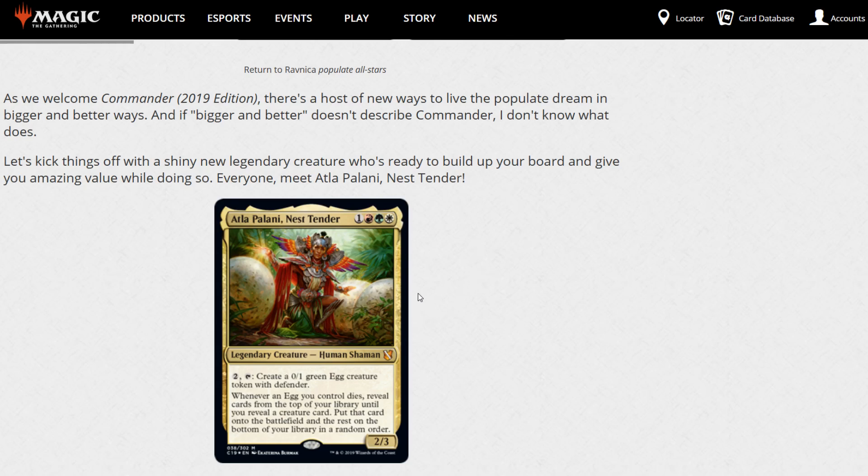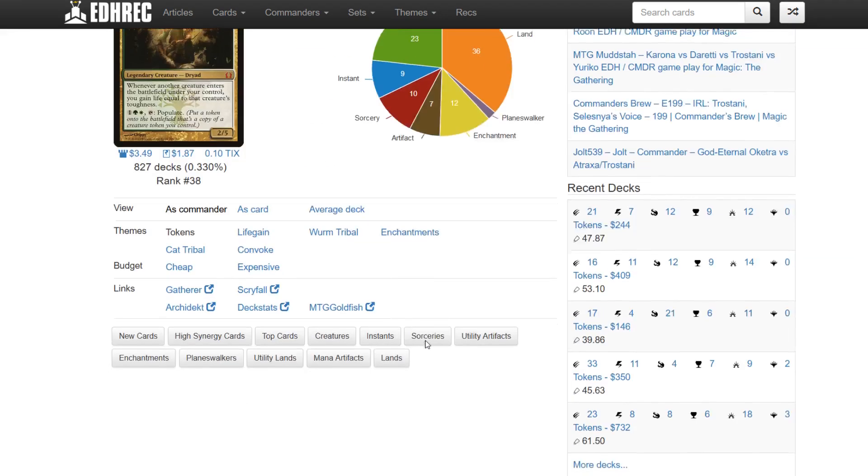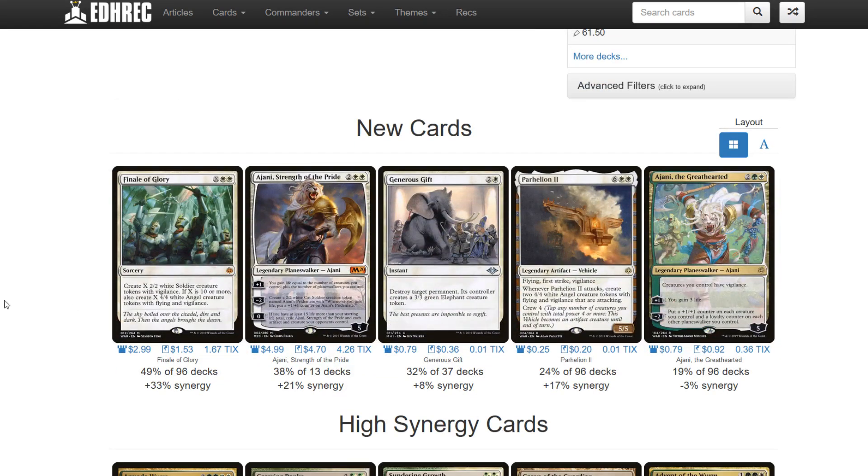Any Birthing Pod type effect definitely could go into Atla Palani, Nest Tender. And like I said, Illusionist's Bracers and Strionic Resonator - those type of cards are a given. Let's take Trostani, Celestia's Voice as inspiration and look at the cards that actually see a lot of play for Trostani.